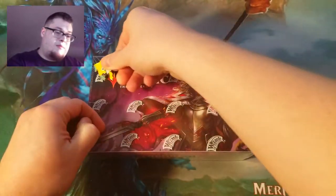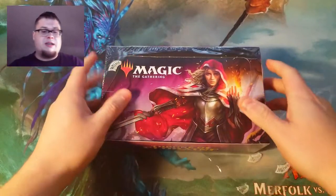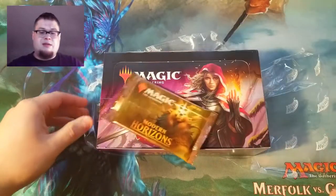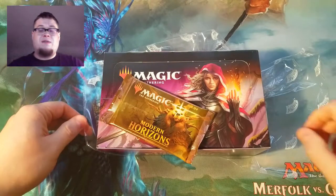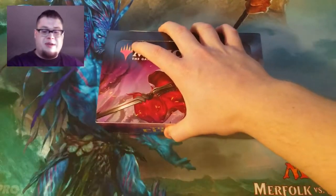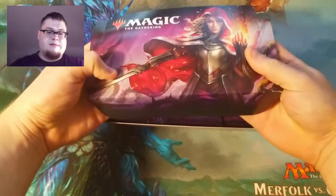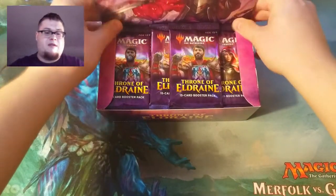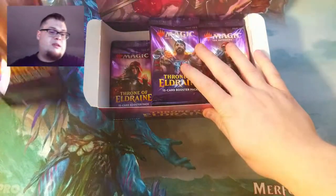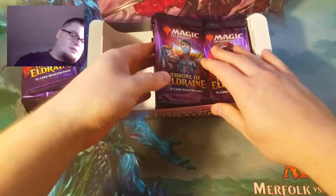We'll use our trusty Jirachi pin to open it up. We'll do half the box and then at the end we've got a Modern Horizons pack to finish off and play the lottery with. Alright, throwing a Veil Drain — very nice. I'm digging deep on this side, just gonna split this box somewhere in the middle.